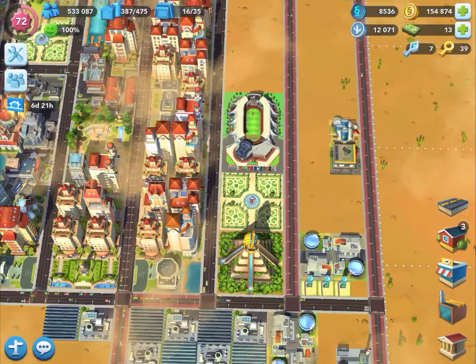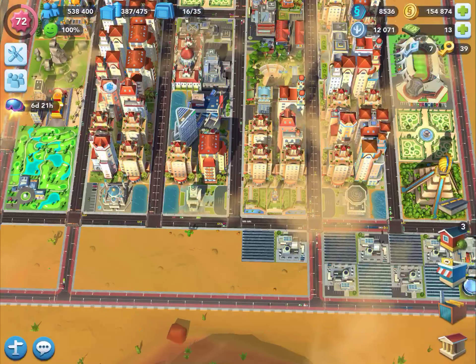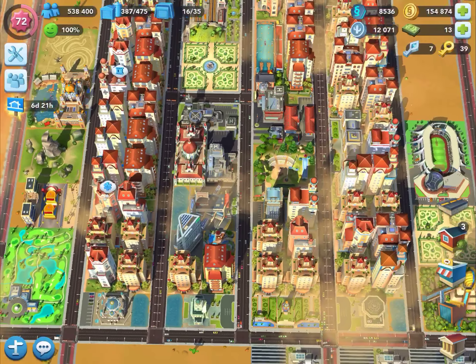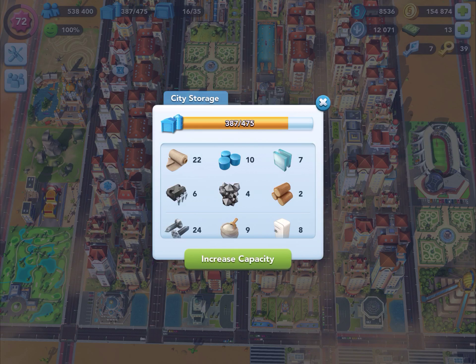I don't think that goes with the whole desert theme. I want to keep my character with the zones, so I'm not going to put in any other types of buildings into these regions, just to keep with that character. Hence — get the city storage out. I'm going to keep telling you this: get that city storage out.